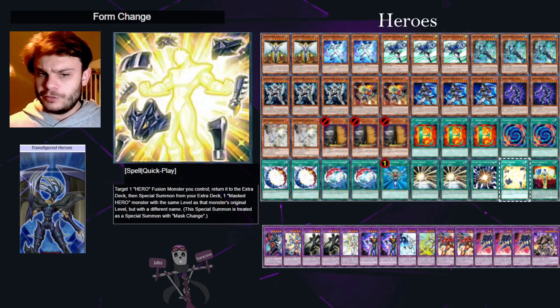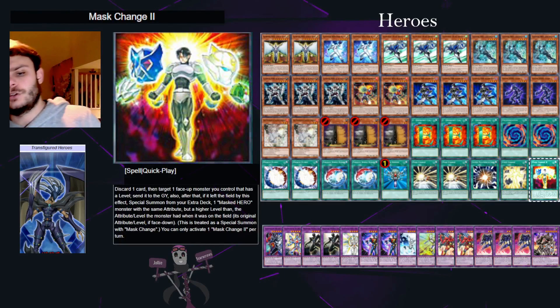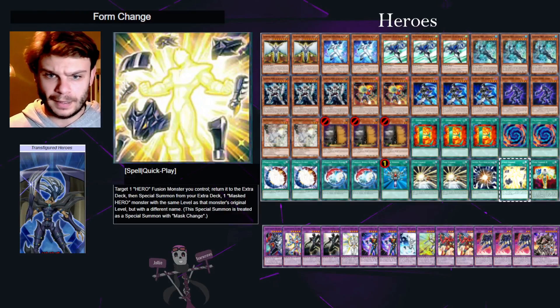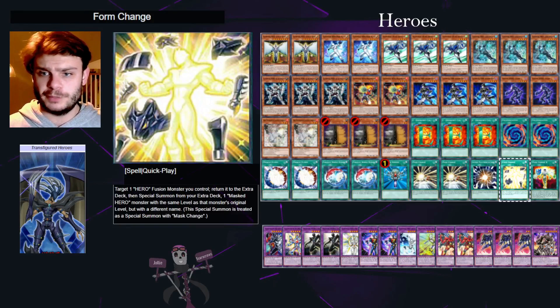I haven't yet mentioned how the Change cards differ: Mask Change II has a discard effect and then you get to summon a Masked Hero that's higher level than the hero you sent. Form Change works on fusion monsters. Other than that, the deck is pretty much self-explanatory.